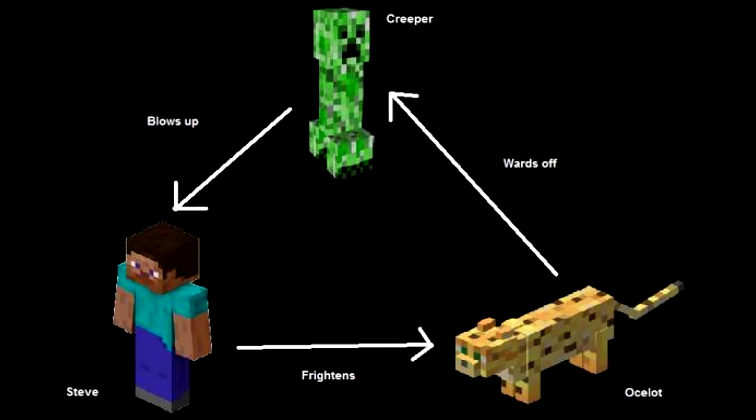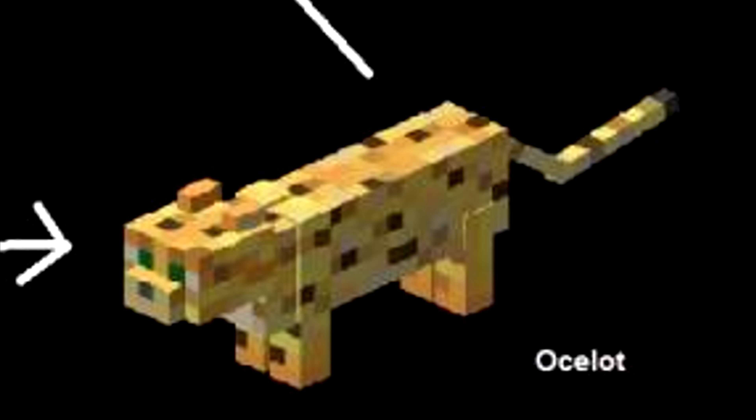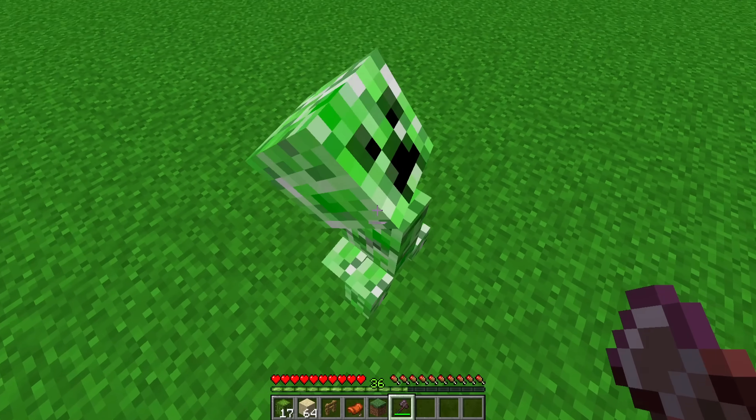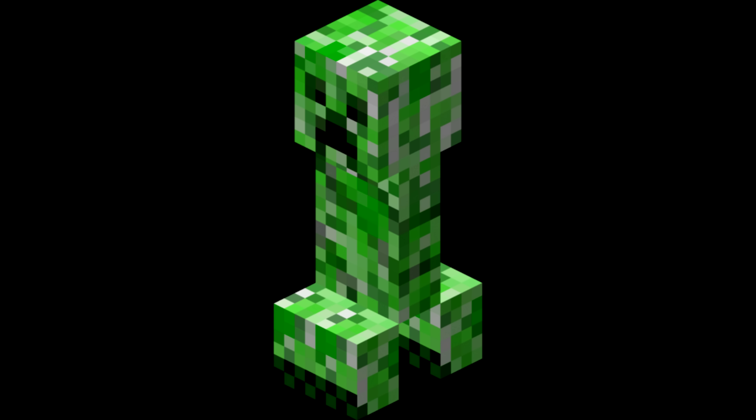Now this is a funny one: Creeper, Steve, and an ocelot. The player frightens an ocelot, the ocelot wards off creepers, and a creeper blows up Steve. This is once again not perfect because Steve can quite easily kill a creeper without the creeper blowing up, so I don't know.